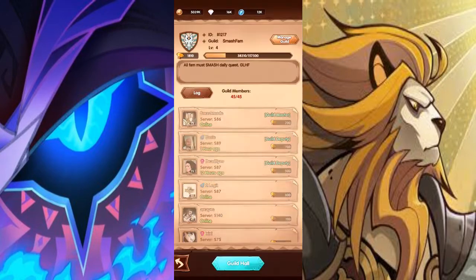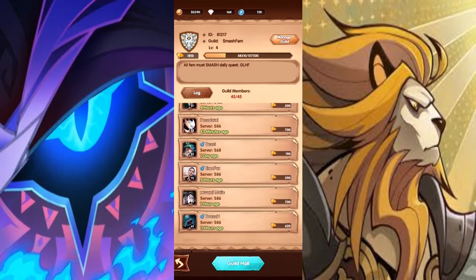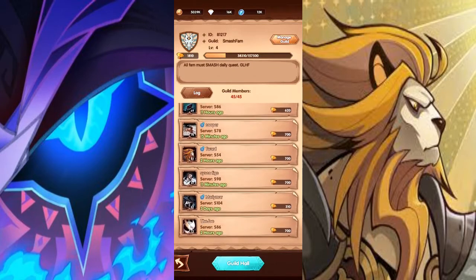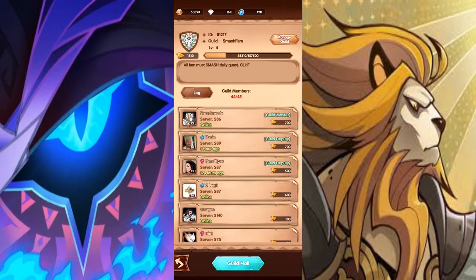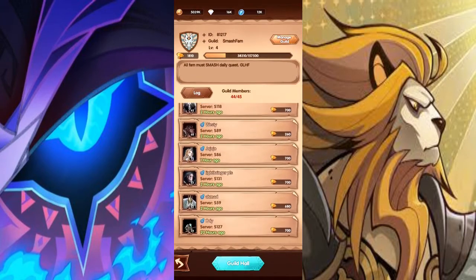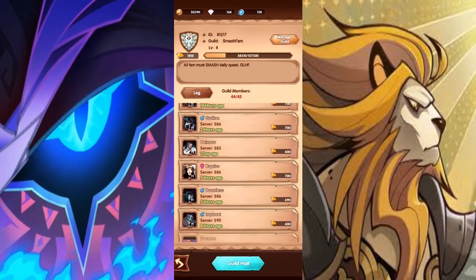We have two more spots in the guild. I have to boot — I really did not want this. But Omega, if you ever see this video, you are so welcome back. Marley Marr, if you ever see this video, you are so welcome back. I'm sorry Marley Marr and I'm sorry Omega. But we have two more spots. The guild ID is 8-1-2-1-7. You only have to be level 30 and be active — that's about it.